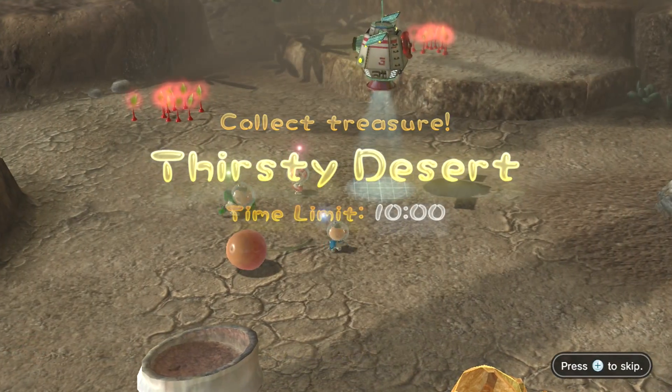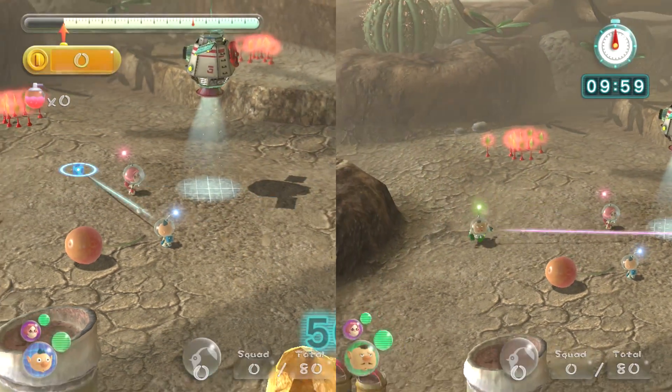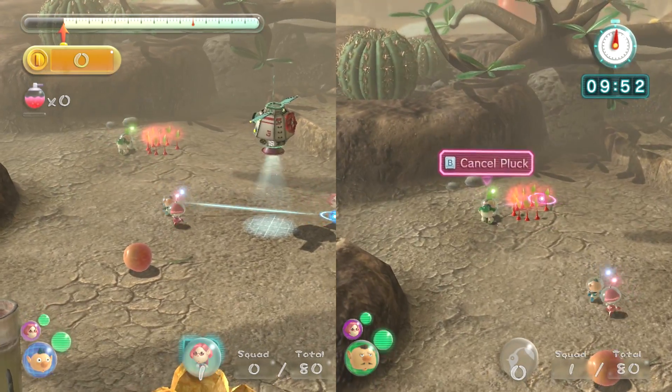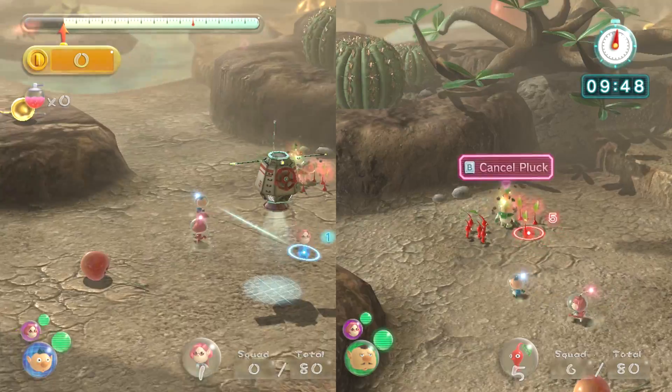You're a little alien man, and you enslaved the native planet's inhabitants and used them to collect things for your own profit. So as I promptly said as we were playing, this is a slave simulator. And this is the co-op mode.